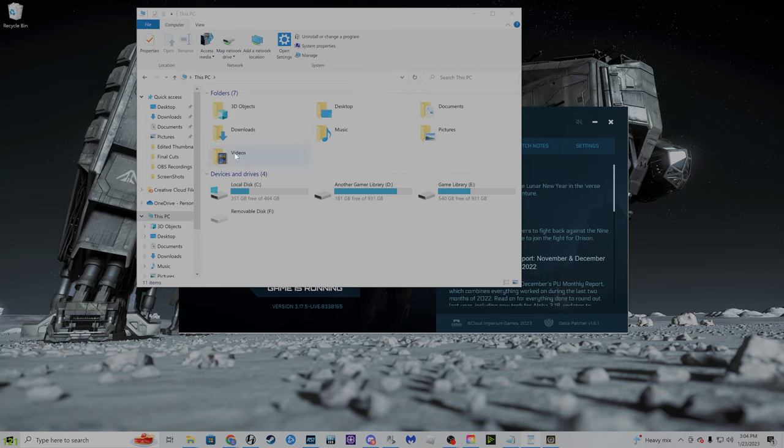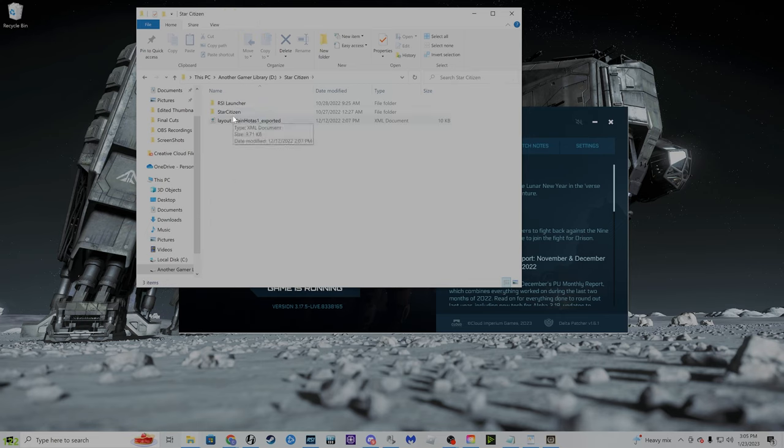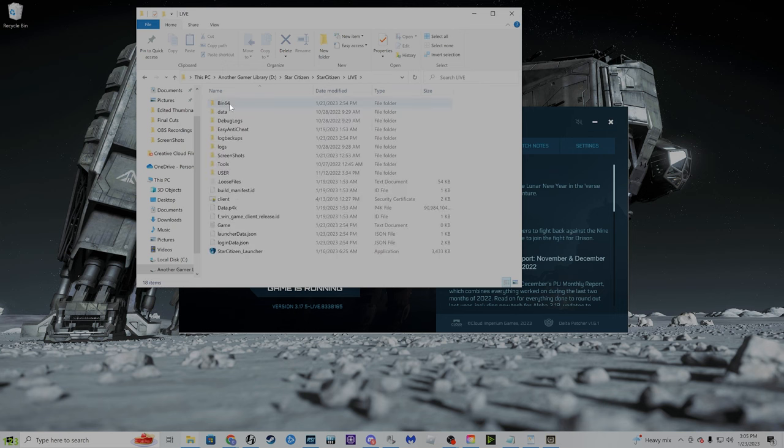First, if you've installed your game onto your C drive — which I have not, I've installed mine on my D drive — so for me it's going to be D drive, program files, but I have mine under Star Citizen, Robert Space Industries, and Star Citizen Live user folder, right there. You just give that a delete.